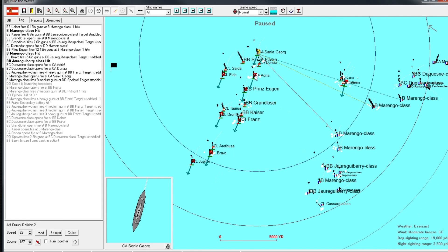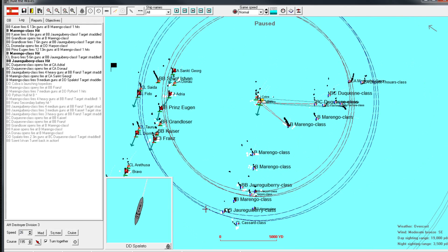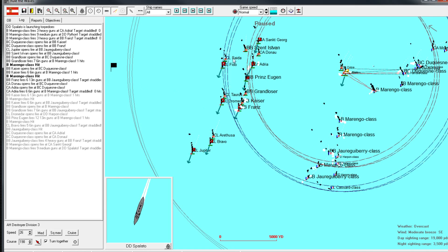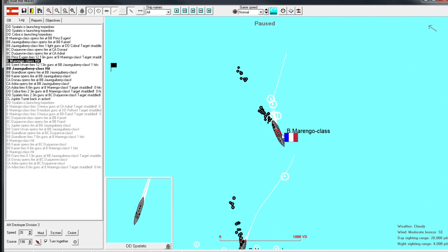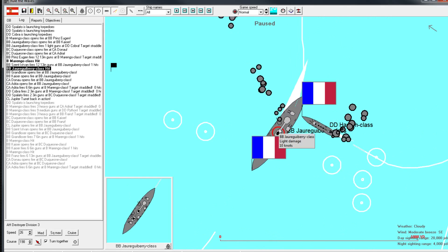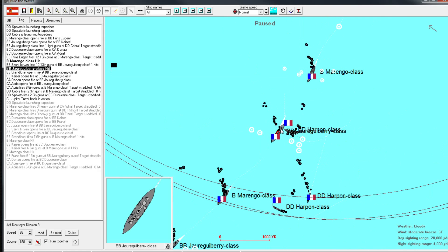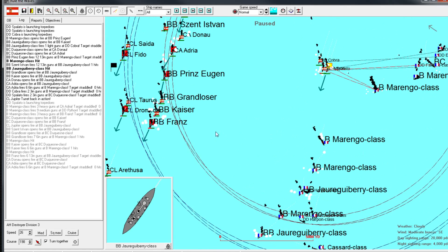Let our destroyers just kind of do their thing for a little bit. I think we should be winning this engagement overall just because our ships are superior. Another Marengo class hit, another dreadnought hit. We're actually disabling some of their turrets on the starboard side - the side engaging us. So that's actually good news.